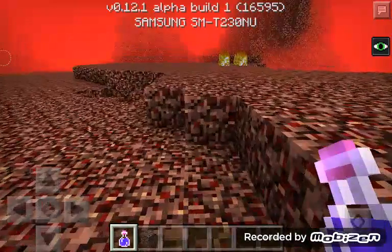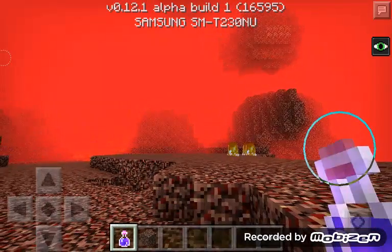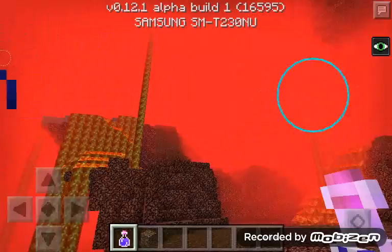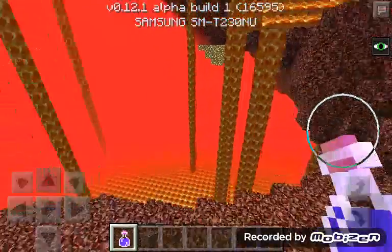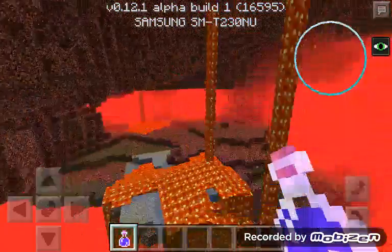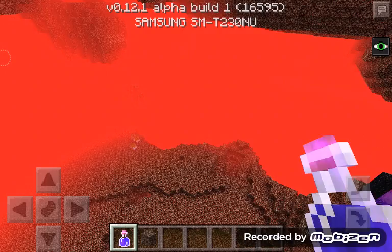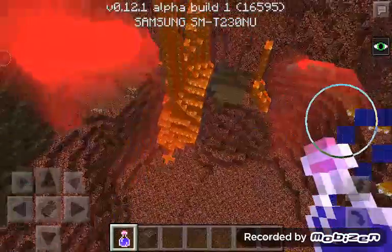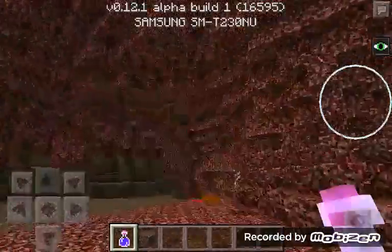In creative, to drink a potion you have to hold the tip. You see a circle — that's where you drink it. Is it just me, or does the lava look different? Difficulty is on, but there's no mobs in the Nether so far.